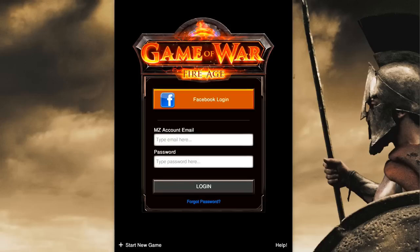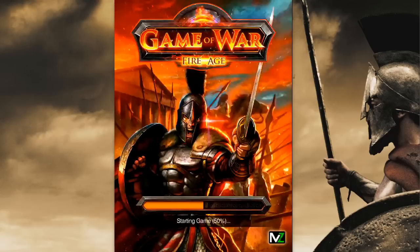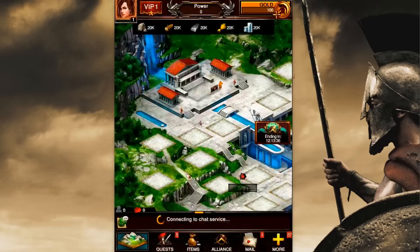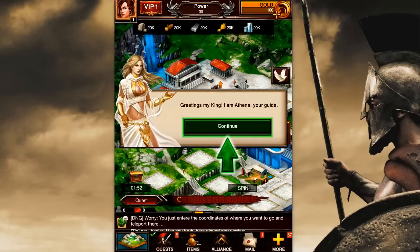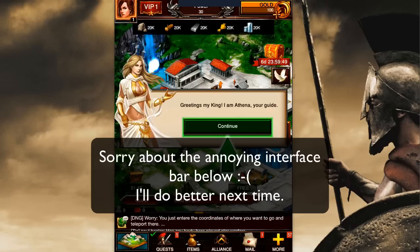The first thing I'm going to do is tap 'Start a New Game' down in the lower left-hand corner. Then tap 'Proceed with Starting a New Game.' We'll go ahead and start a new one. Now unfortunately, the way the game is set up is you always have to follow the Athena tutorial. There's no way to skip that.